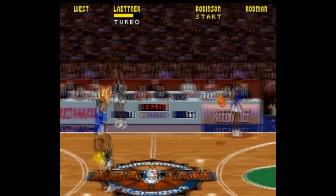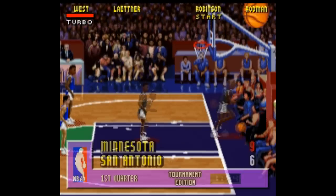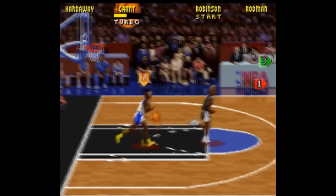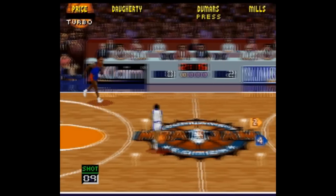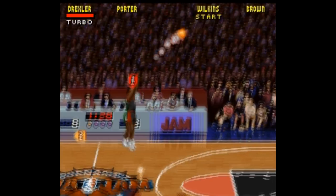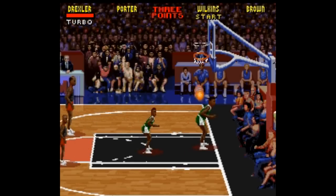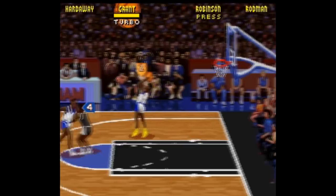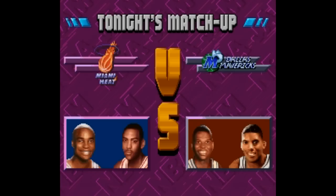Codes like being able to dunk from anywhere on the floor — seriously, this never ever gets old. There's tons of other codes too, like being able to block every shot, infinite turbo, slippery mode, speed mode, on fire mode. You can even enable hotspot settings which can allow up to 9 points per shot — reminds me of the old MTV Rock and Jock basketball game. The codes are really easy to enter in too; it's just a simple sequence you enter on the tonight's matchup screen.